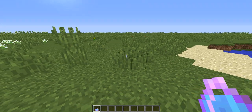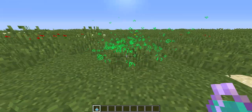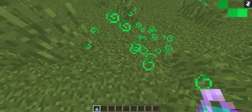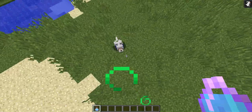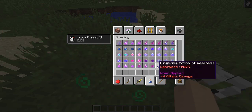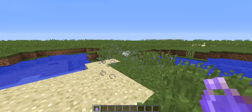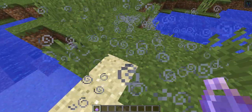Lingering potions are really neat — they act just like the dragon's breath. You throw one and it creates a cloud. If you stand in this cloud of potion you receive the potion effect. This works with every single potion available, so you can make a lingering potion of invisibility and make all your friends invisible — bam, now I'm invisible!